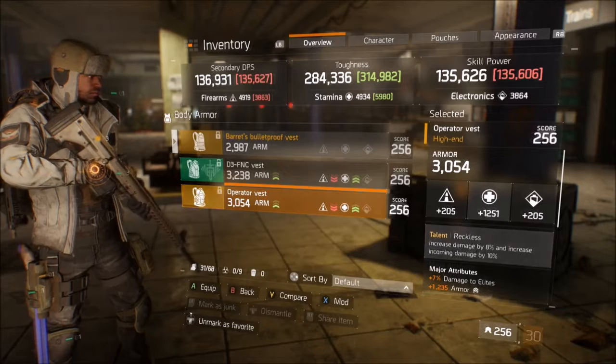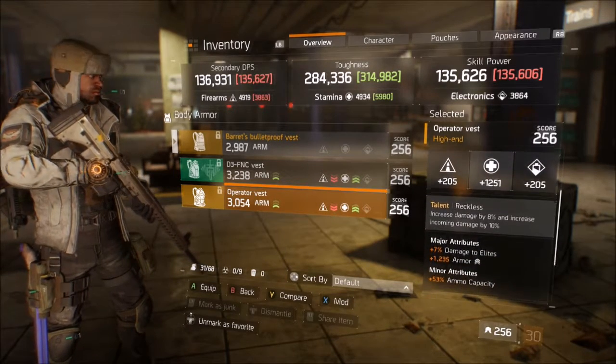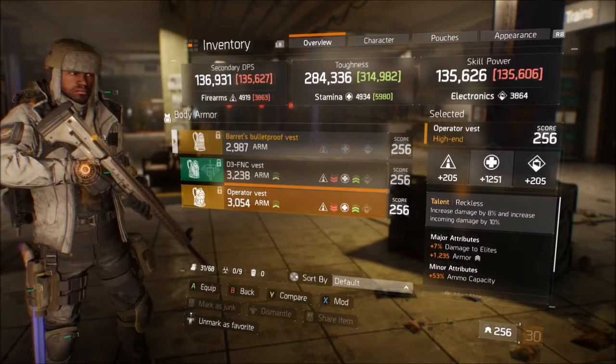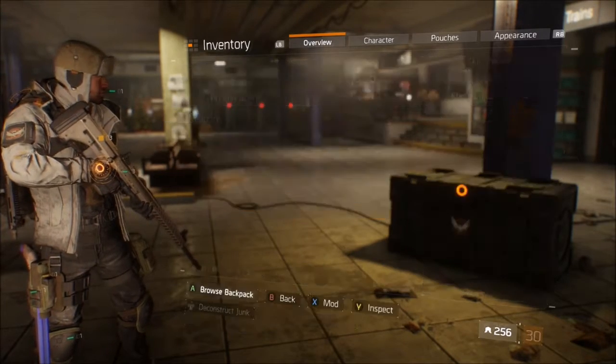An operator vest with Reckless is going to be for your damage setups. Mine has damage to elites, armor, and ammo capacity, and it is pretty much going to rip through any type of elite in the game — I do really absurd amounts of damage when I run this in my field test.